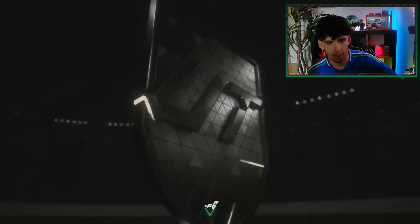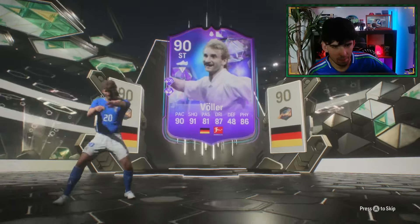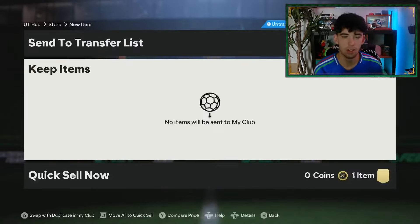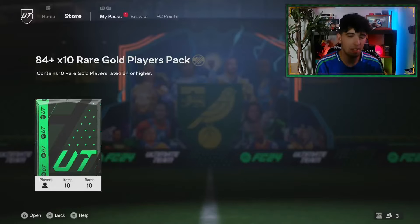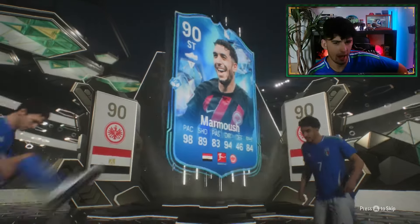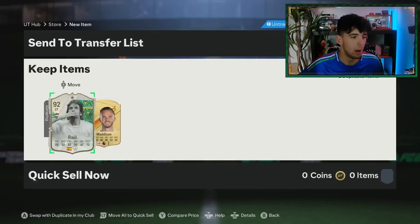Now finishing off with the last two 84x10s. First one - come on. It's an icon... Gerd Muller? No - it's Rudy Voller, a winter wild card icon. And that's a goalkeeper - Van der Sar. 85 rated, we'll just discard it. Last 84x10 - probably gonna see another icon. Egyptian striker - it's Omar Marmoush, and then Raul again - we just packed him in the first 84x10! So we'll go ahead and do another player pick. I'll probably do three of those player picks total.